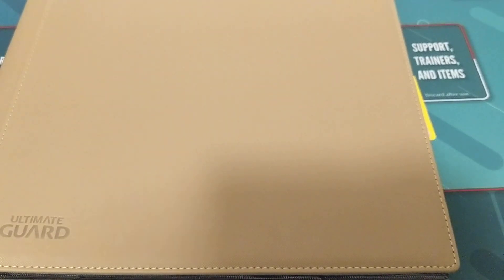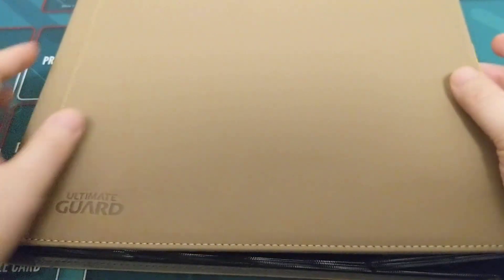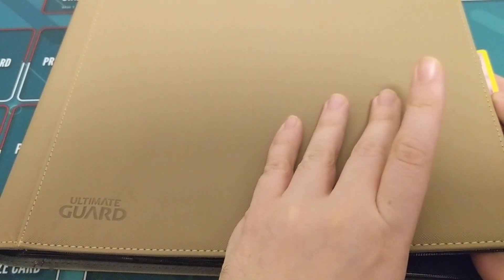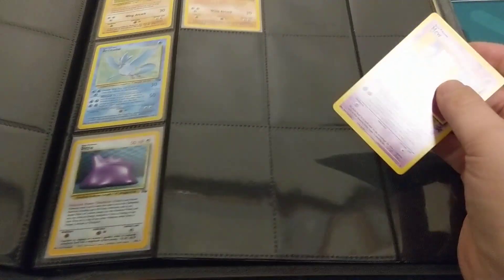Planeswalkers, Trainers, Duelists and Tamers, welcome! Last video we looked at the Binder and took a look at all the cards from Jungle, so if you missed that I will leave a link in the description below to that video. Make sure you check it out after this one. Today we are going to go over Fossil, the last set from really kind of the first series — the first chunk of sets, the Base to Fossil format, the last of the card pool for that. So we'll take a look.